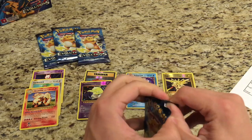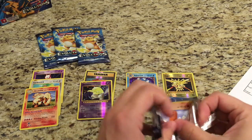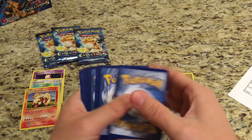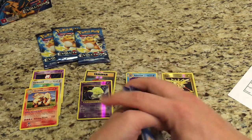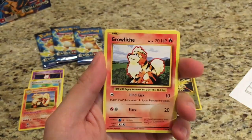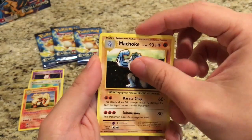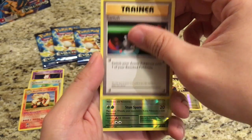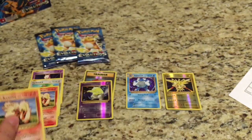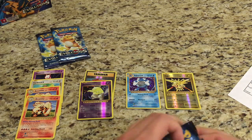And we're on to the fifth pack now. The first card is a Diglett, Voltorb, Machop, Growlithe, another Water Energy, Full Heal, Machoke, Switch Trainer. And the Reverse is just a Metapod, and the Rare is another Arcanine. On to the next pack — let's hope they can pull something here.